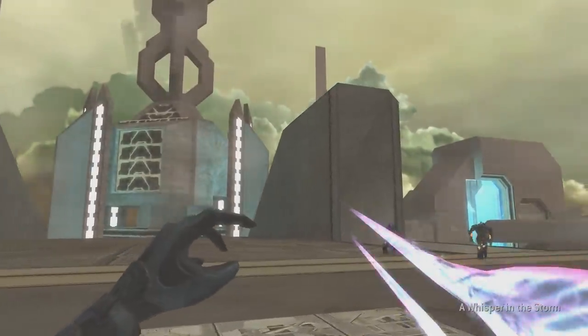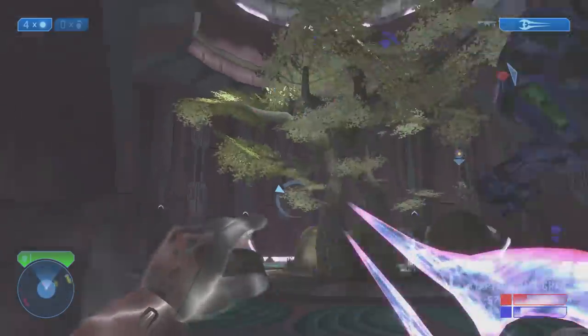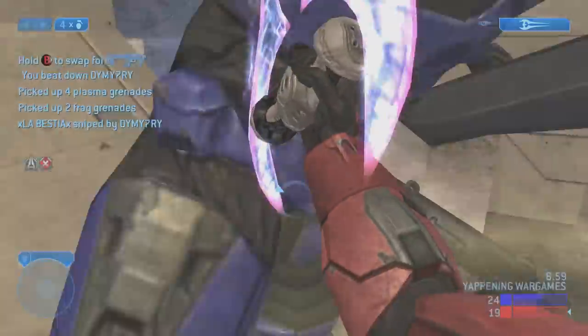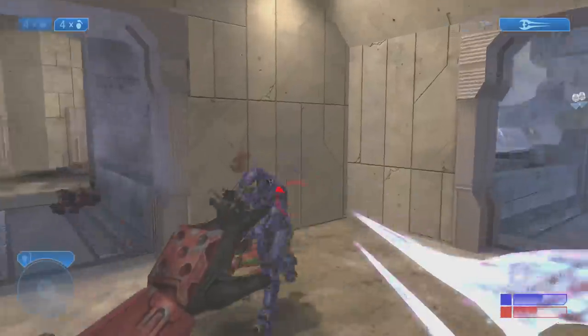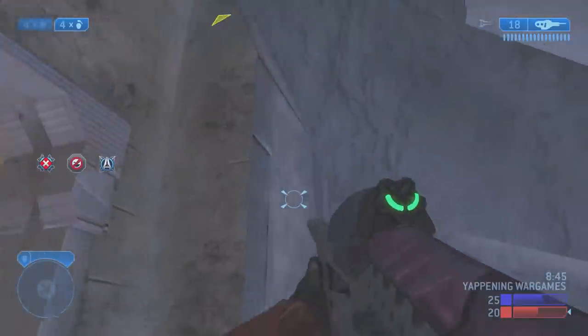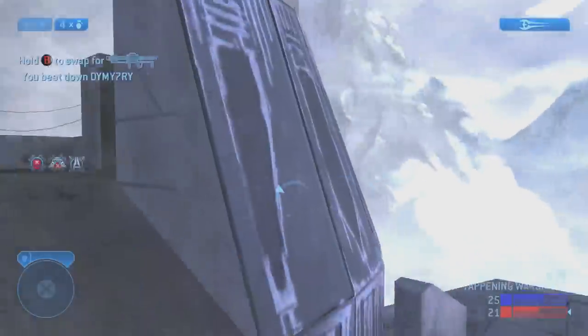It's such a subtle detail, but it's one that I appreciate Bungie keeping all the way through the series. Moving on to gameplay, I have a feeling Bungie envisioned the sword being similar to the shotgun, but in practice the Halo 2 sword is a very fascinating beast. It's got an incredibly fast swing, and the second you switch to it, you can actually use it before the blade is properly ignited.